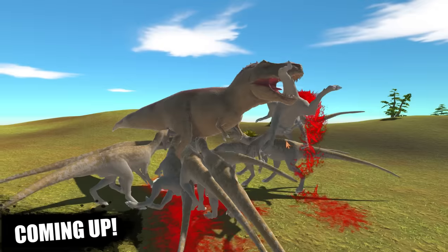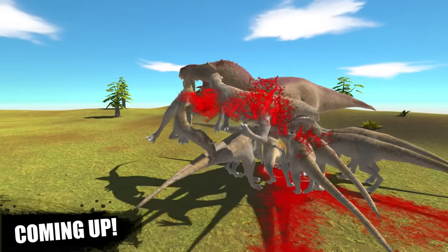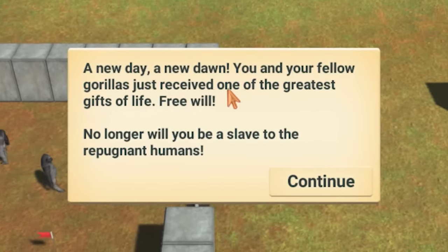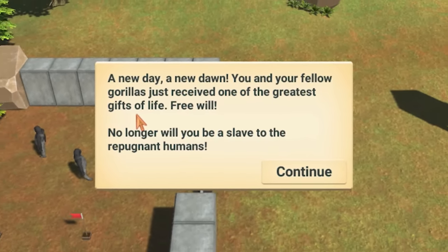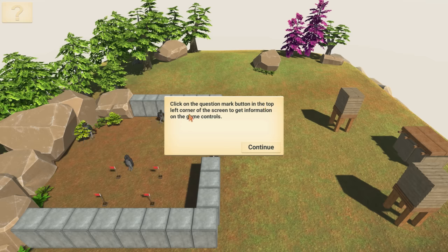T-Rex, are you— he's got one! He's got one! He's picked him up by his tail! There's blood everywhere! A new day, a new door, and you and your fellow gorillas just received one of the greatest gifts of life. Free will! No longer will you be a slave to the repugnant humans. Click on the question mark button in the top left corner of the screen to get information on the game controls.